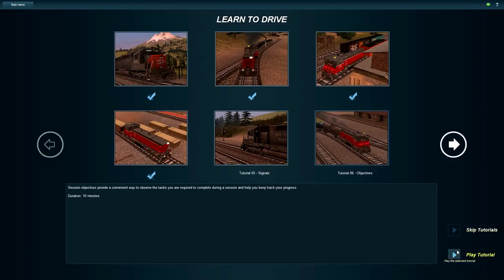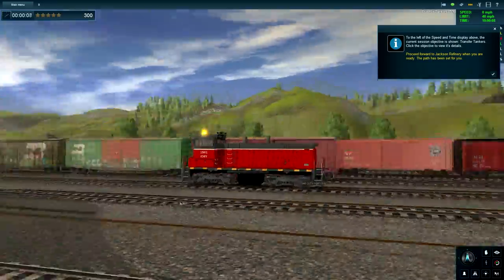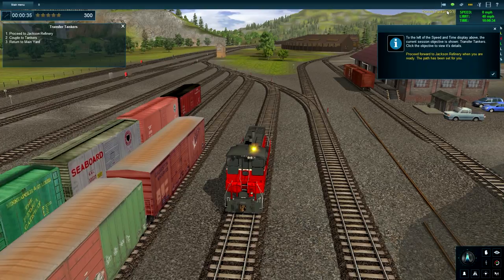I turned on the graphics a little bit so maybe it'll run a little bit smoother. Okay guys so we are in the session. The frames did not improve, so oh well. To the left of the speed and time display, above the current session objective is shown: transfer tankers. Click the objective sheet for details. Proceed forward to Jackson Refinery when you are ready - the path has been set for you.